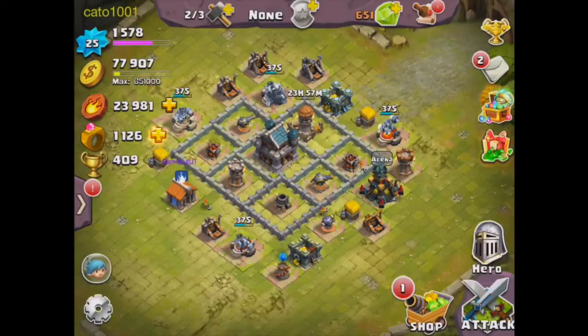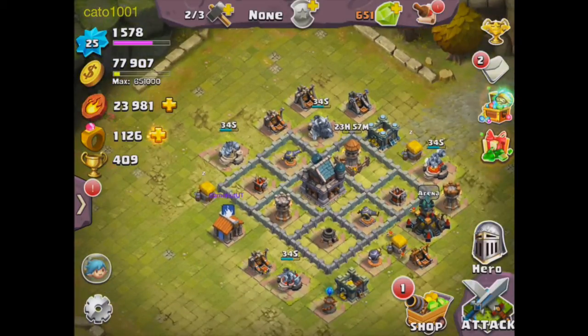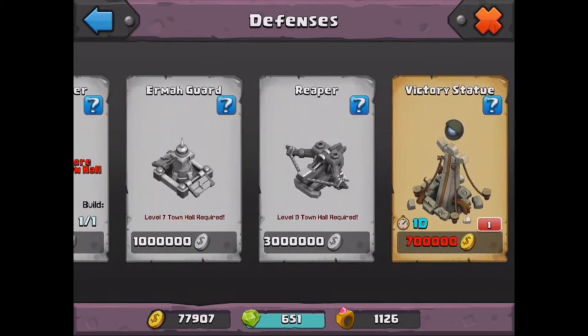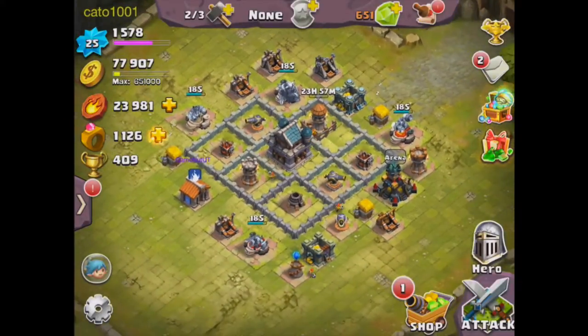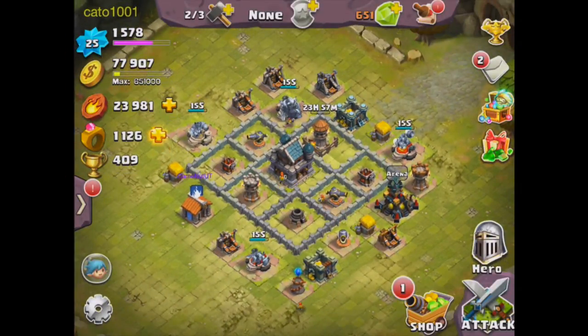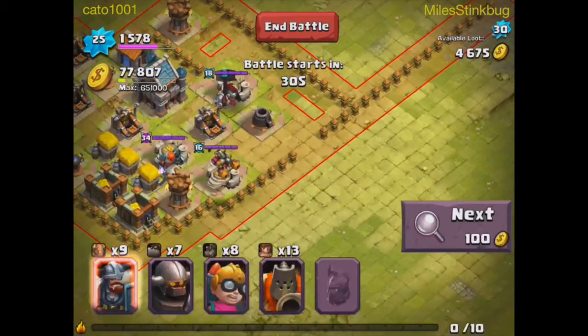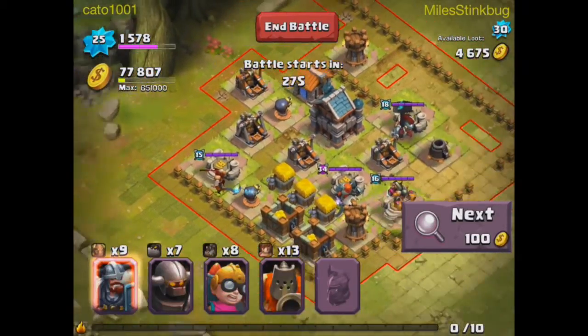We're at number 181 — GameNutUT — so join us, we're in the top 200. That way we can move up the ranks, get to the top 50, and earn rewards. The last thing we need to build is the victory statue, which is really expensive, so we're not going to worry about that right now. We'll try to get some more gold and finish those three-star raids to get the EXP cards.